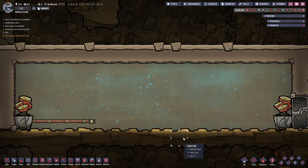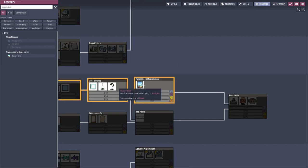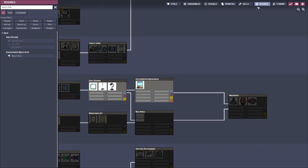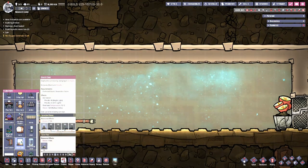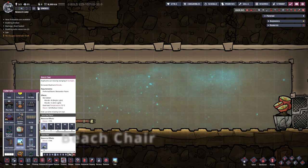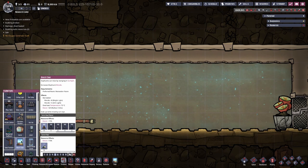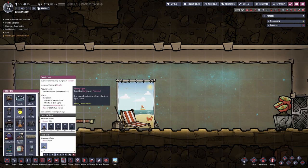Now the final recreational building is going to be the beach chair. It's a 6th tier item you can find here in the Tech Tree. Now this one is very simple to set up — you simply place it in the recreation room. It has two different modes: a bright light mode gives you plus 8 morale, and a dim light mode which gives you plus 5 morale. You have three different options for lighting: the lamp, the ceiling light, and the sun lamp.